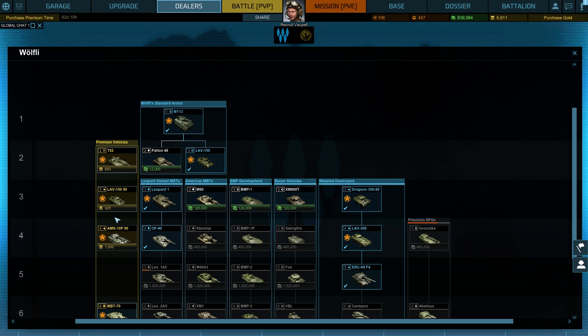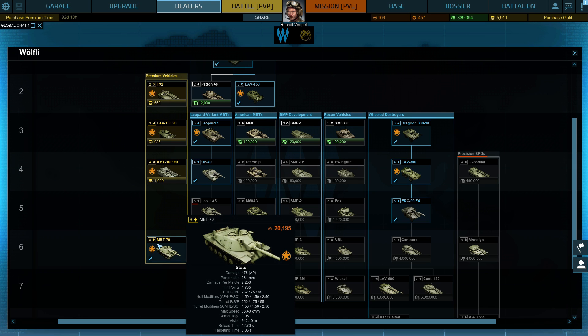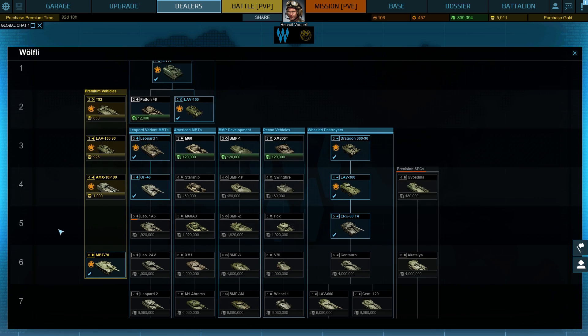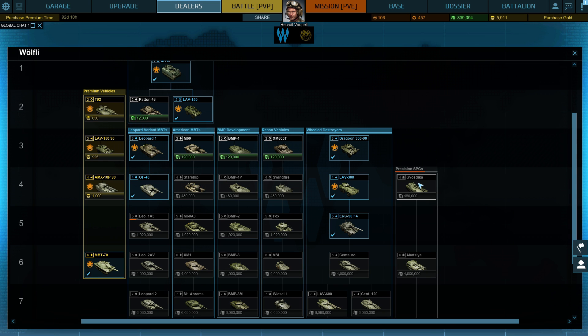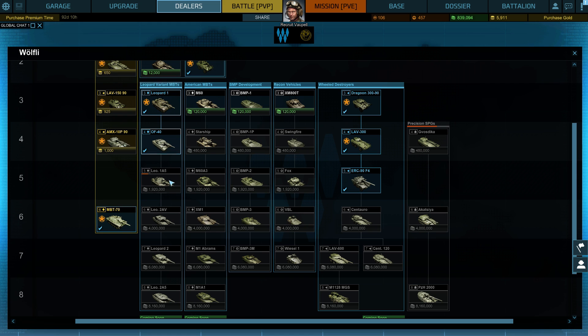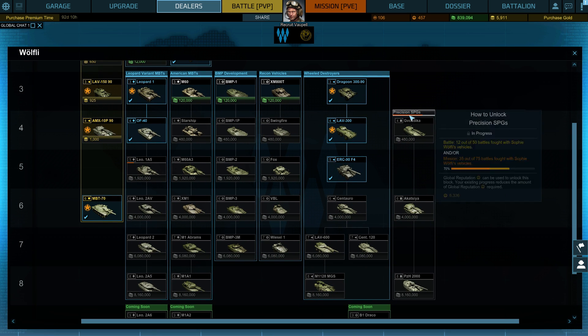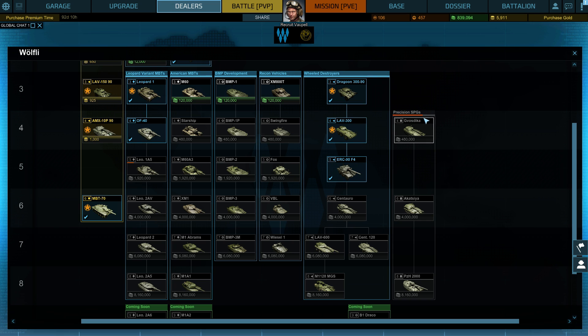Here is the tech tree for one of the dealers and there we go — Leopard A7, that's the one. When you start out you get this basic lineup, and of course you can buy premium vehicles as always. The maximum you can get is the MBT-70, a tier 6 tank. I got some sort of good deal — I bought a founders package so I got that tank included. These are all locked and you need to do specific things to unlock each tree.